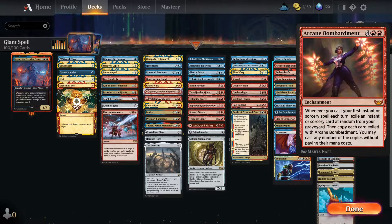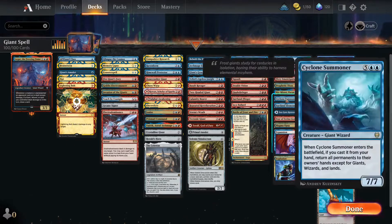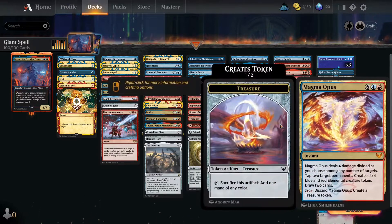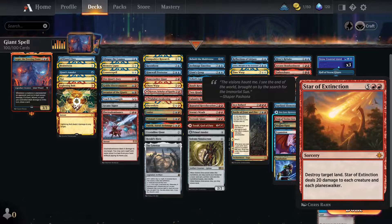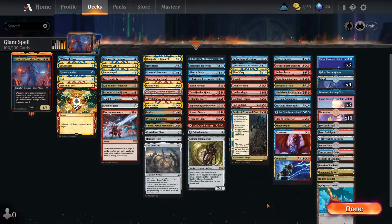Whenever we cast our first instant or sorcery each turn we have Divmiss — for every time we draw a card we can send one damage to any creature. With Fiery Emancipation that turns one into three. We have Star of Extinction as a field wipe — it deals 20 damage, more than enough to kill anything. With Agar on field we can draw a few cards off it. We also have Magma Opus, Expansion and Explosion — variety of cards to take advantage of all the spells we're casting. Let's get into some matches.